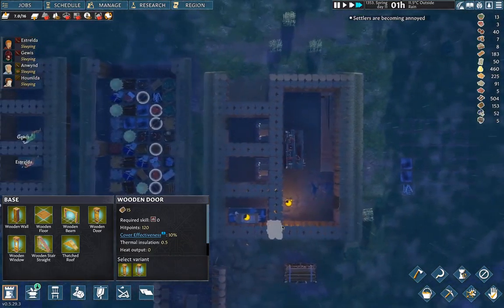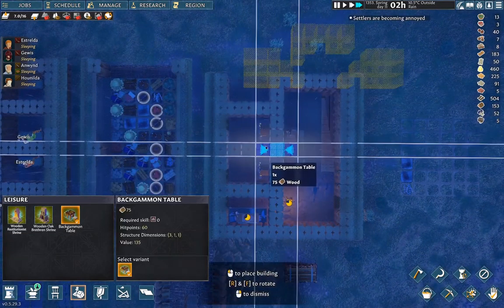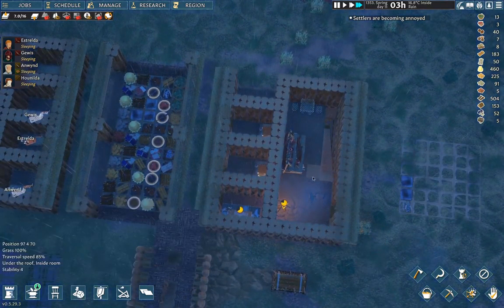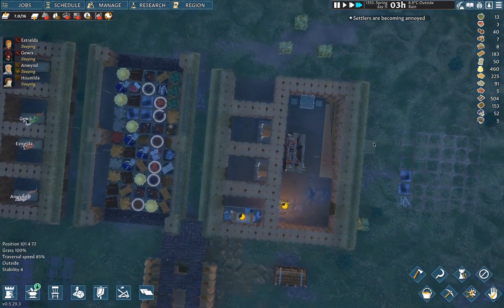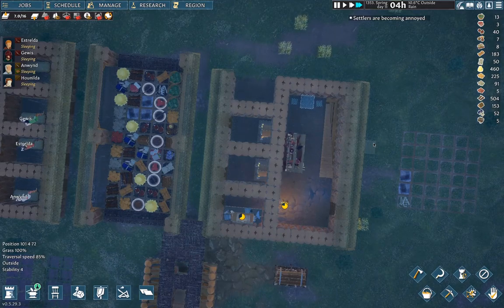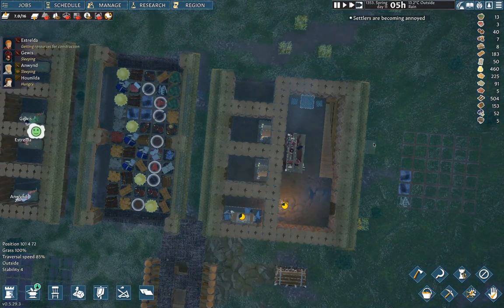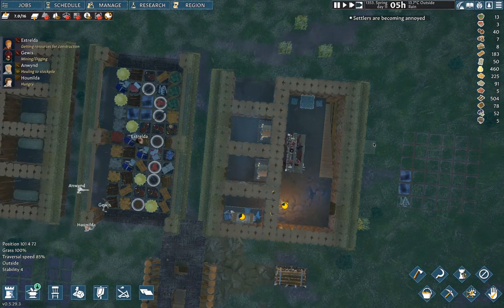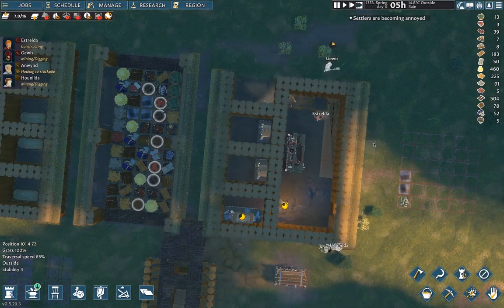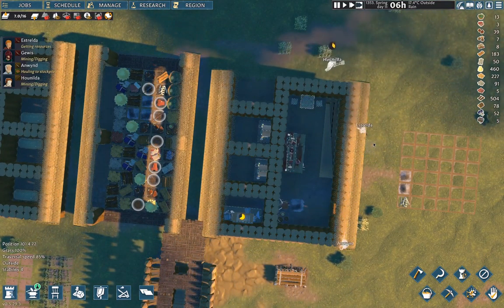Something we also need is some entertainment, so we'll put a backgammon table in the kitchen. Doing that will mean the kitchen won't be classified as a kitchen when we actually trigger it, but that's fine because we don't have the hearth yet anyway. It'll give them some entertainment and that's what we're going for.